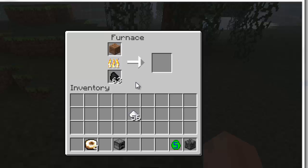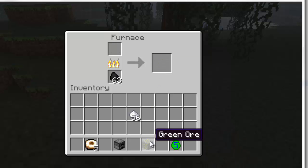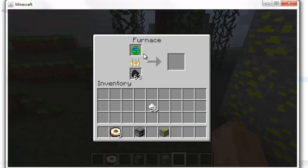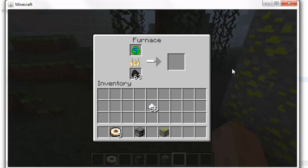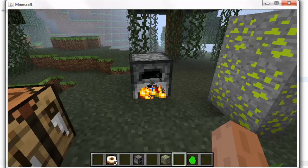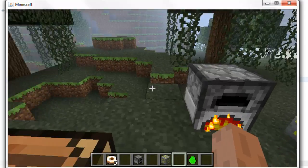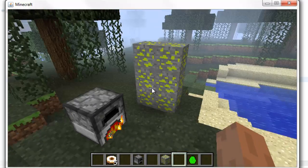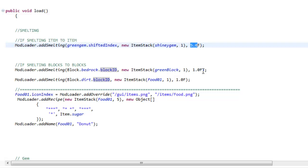If I coded that in correctly it should be one donut, and there we go — one donut. So from a dirt to a donut, that sounds great. Now let's put in a bedrock and see if I get my ore. There's my ore — look how cool it looks. Now I'll grab my green gem, put it in the furnace, and I should be able to get myself a shiny gem plus some XP. But I'm not getting XP from this furnace — probably because I'm in creative mode.